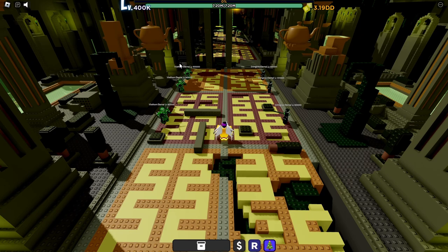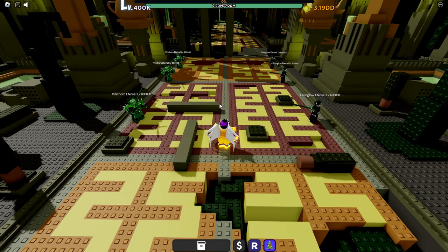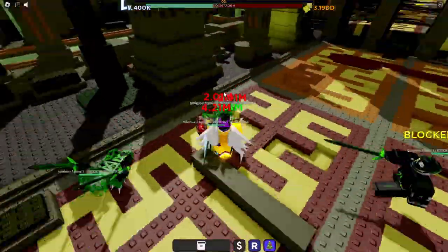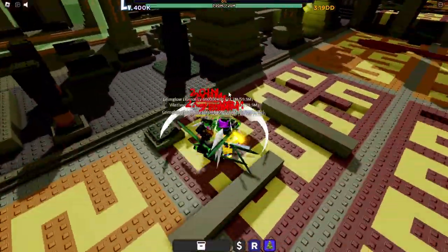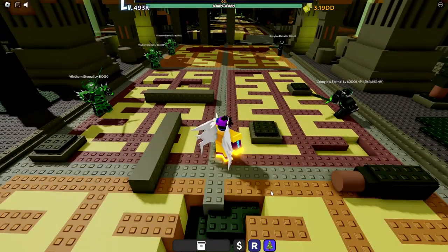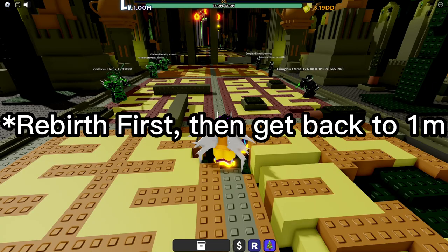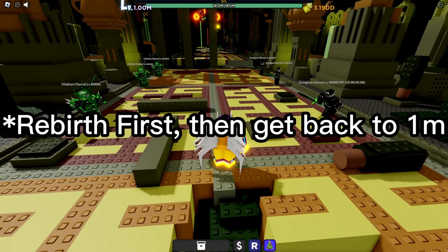You'll notice three NPCs standing in front of three others — group them up and kill them until you are level 1 million. You won't actually die since your lifesteal will save you. Keep doing that until you hit level 1 million, then follow me.